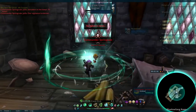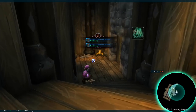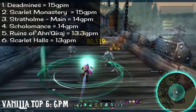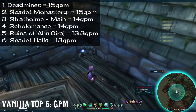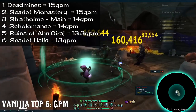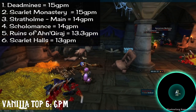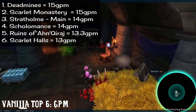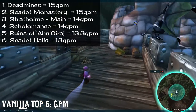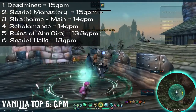All right — keeping with tradition, whether these are great on raw gold or not, we've got our top six vanilla GPM. Number one: Deadmines at 15 GPM. Number two: Scarlet Monastery at 15 GPM. Number three: Stratholme Main Entrance at 14 GPM. Number four: Scholomance at 14 GPM. Number five: Ruins of Ahn'Qiraj at 13.3 GPM. And number six: Scarlet Halls at 13 GPM. There are a couple others really close to the 13 range, but these were the ones with slightly higher decimal numbers.